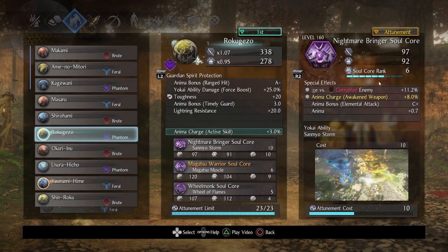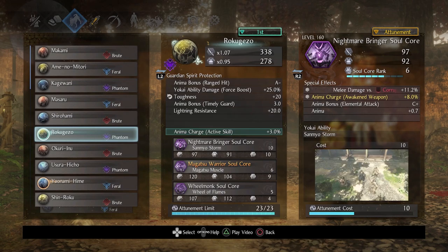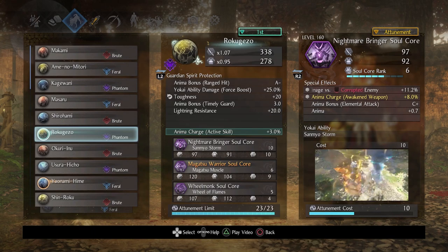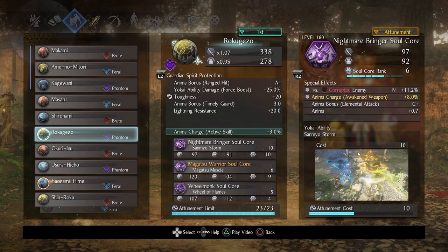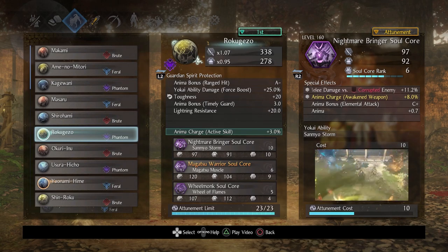Nightmare Bringer is one of the greatest cores in terms of special effects for corrupted weapons because you get extra melee damage, and on top of that, Anima Charge for your weapon when it awakens. What's interesting is that it doesn't seem to conflict with Anima Bonuses — you can have an Anima Charge and an Anima Bonus at the same time. The soul core can apply tri-elemental confusion, meaning you can hit a lot of targets and inflict confusion with three separate elements. If you're using corrupted weapons, you have the potential for quad elemental confusion, which is superb.